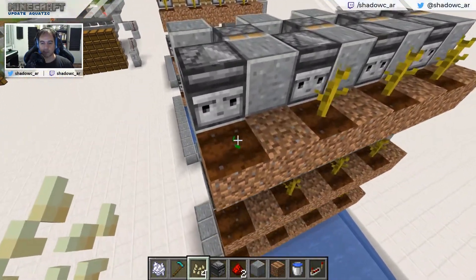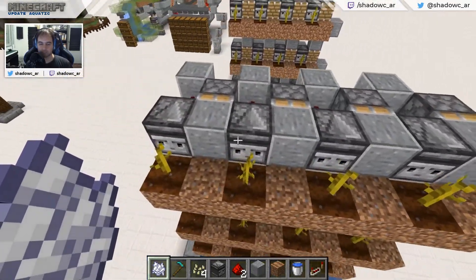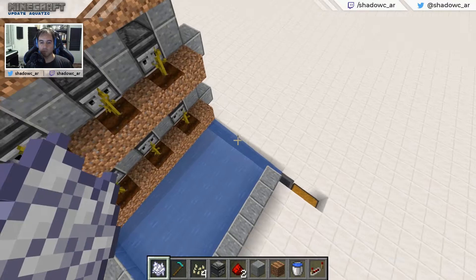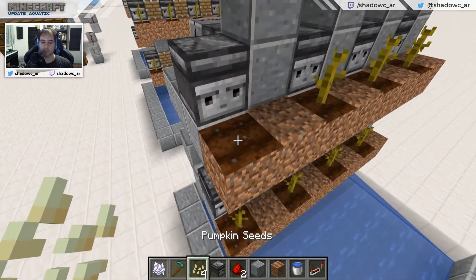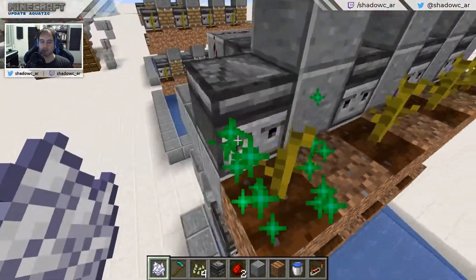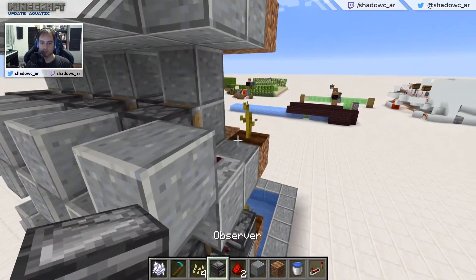For example, if I plant something here — and if I put the bonemeal — wow! You just saw pumpkins jumping off the platform. What this more expensive design is trying to do is make sure that every single pumpkin that grows is moved to the side and dropped to the water. Now I have a slightly different version without the repeater to show you what happens — that's a T flip-flop effectively. The block extends, and when you grow it again it retracts, and that's why you need the repeater set to two ticks.